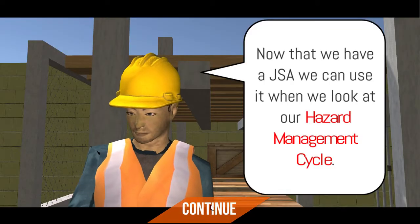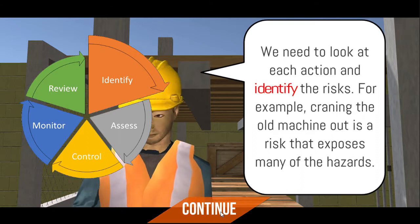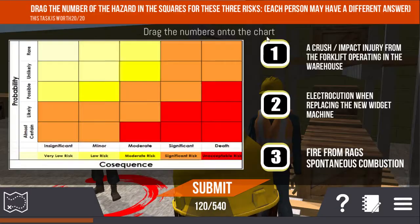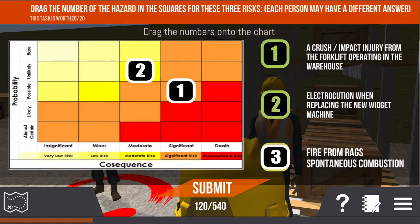In this lesson, we're looking at Risk Assessment and Hazard ID. Just like any good game, there are a number of quests to be completed successfully, which should take each player about 20 minutes.